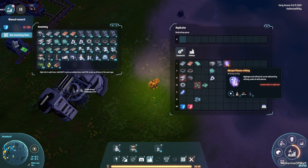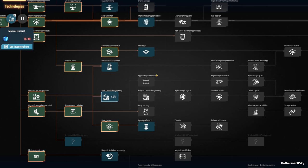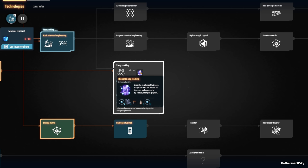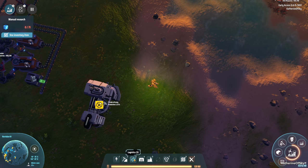Oil refineries make product in a couple of different ways. There's plasma refining: two oil makes two refined oil and one hydrogen. There's another recipe we really want — it's called x-ray cracking — where two hydrogen plus one refined oil turns into one carbon graphite and three hydrogen. This is a nice little looped process that gives us exactly the ingredients we need for red science, which is one graphite and one hydrogen.